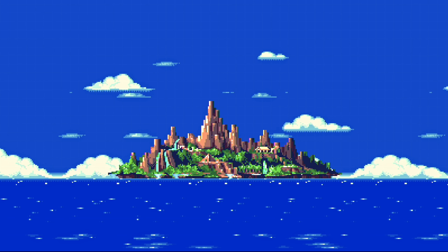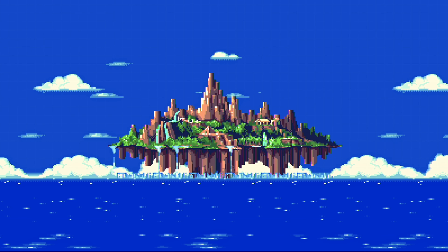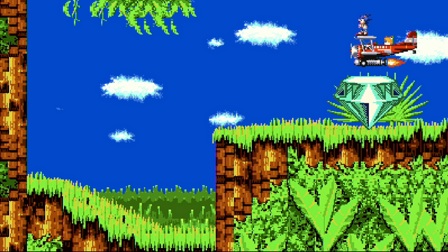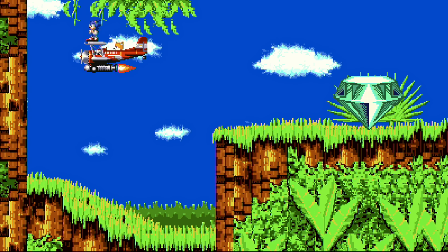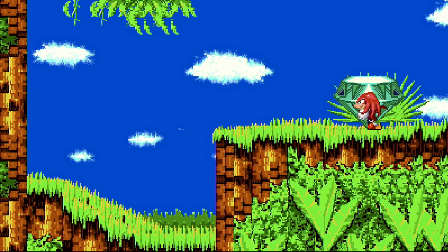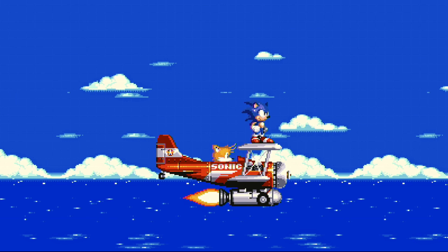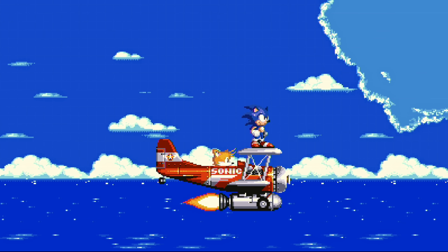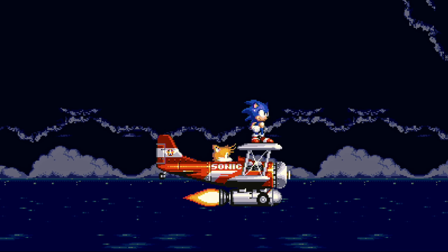Chronologically Triple Trouble takes place after Sonic Chaos, but you don't have to play that one before you jump into this one. As with most typical Sonic titles, the story revolves around Sonic the Hedgehog and Tails as they embark on a mission to prevent the formidable Chaos Emeralds from falling into the hands of Dr. Robotnik. Knuckles has also been deceived by Robotnik and is assisting him in his quest. Nack the Weasel, a treasure hunter, is also on a quest to find the Emeralds.